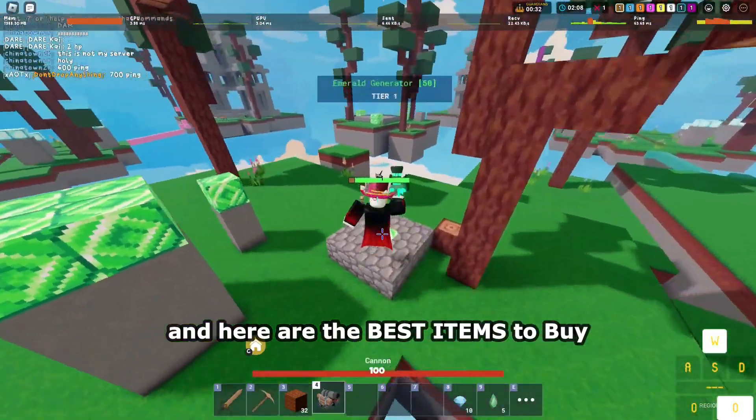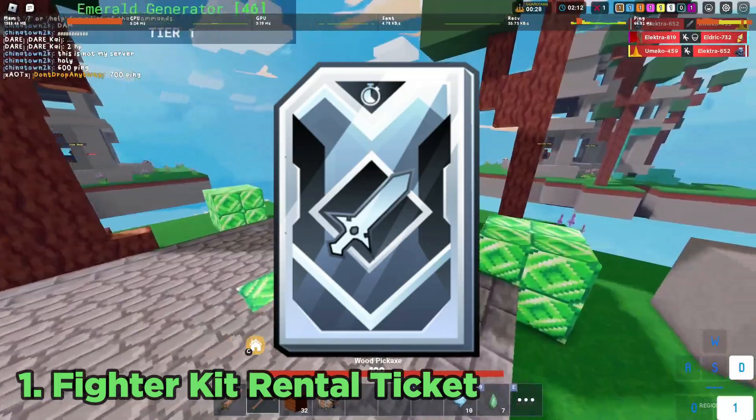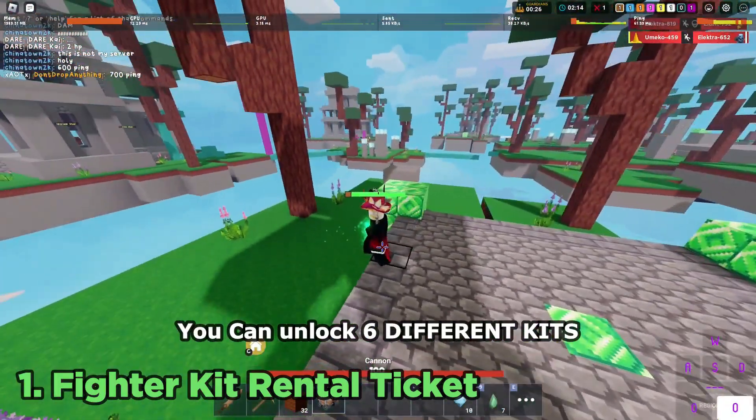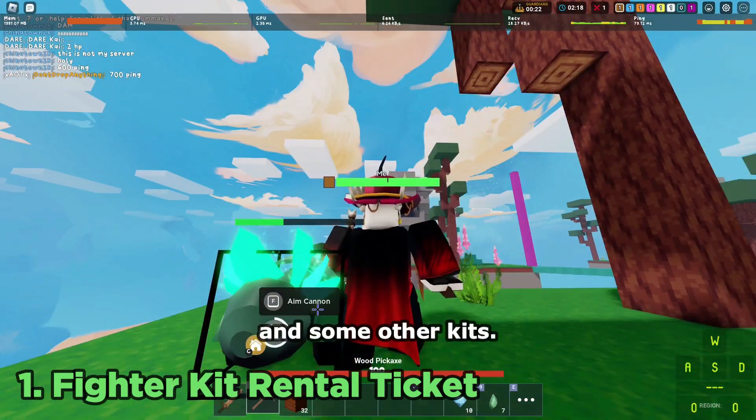And here are the best items to buy — you have to buy these items. Number one we have fighter kit rental tickets. You can unlock six different kits which are pretty good actually: Evelyn, Hana, Freya, Lassie and some other kits.